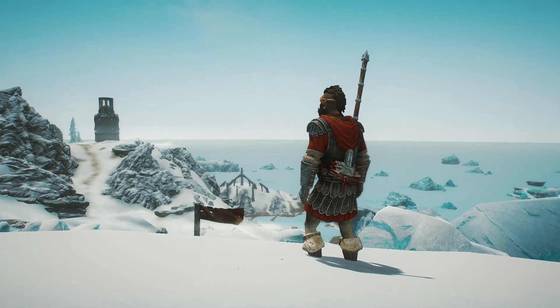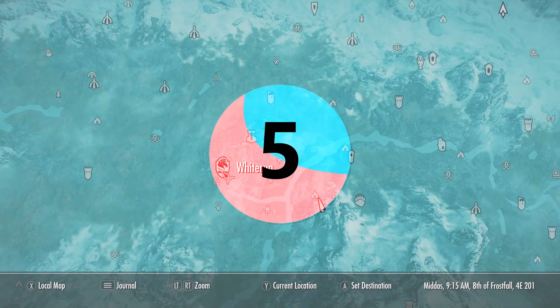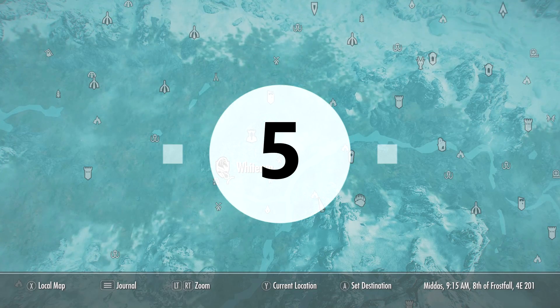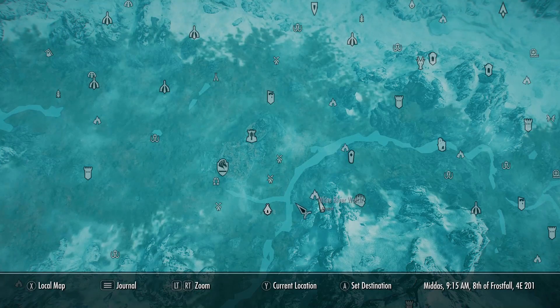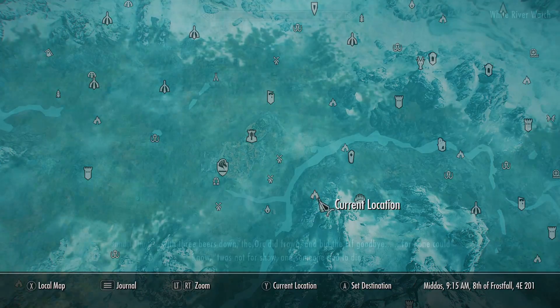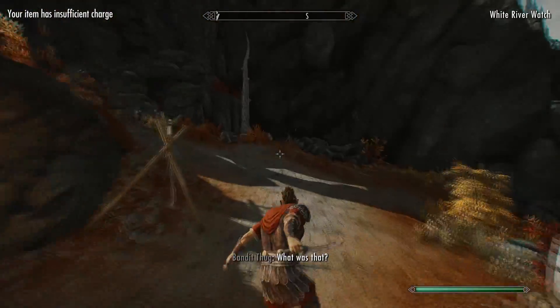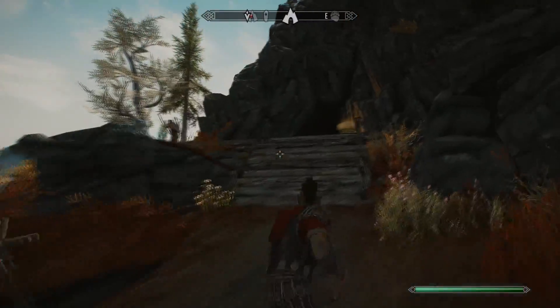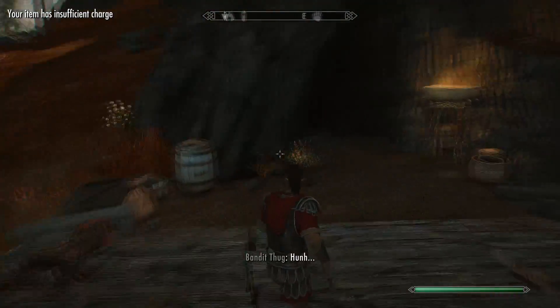Let's start off this list with number five, because this first unique piece of armor is very useful at a low level when you're starting out. To get this piece of armor you're going to want to come east from Whiterun to White River Watch, which is located just here on the map. We can access this place really early on in the game. Once you reach this location, just kill the bandits outside — everybody you find here will be a very low level bandit, so it should be pretty easy to dispatch them all.